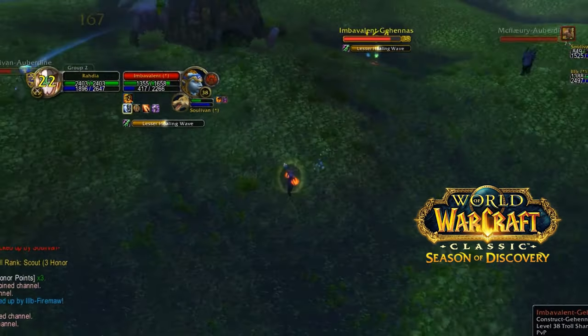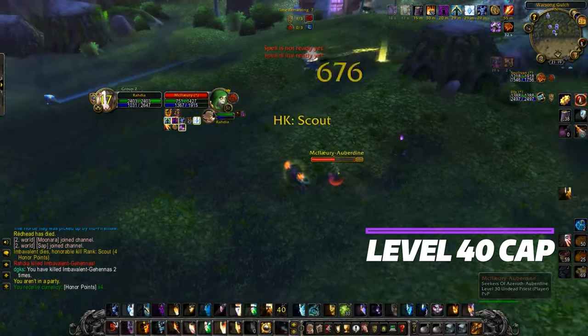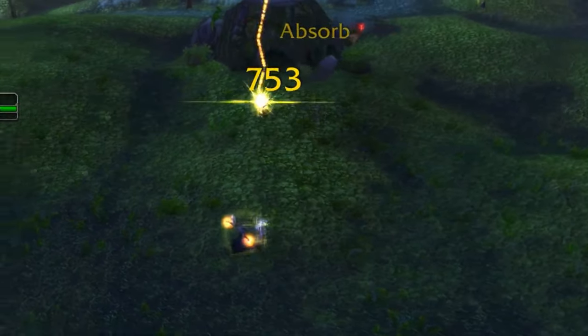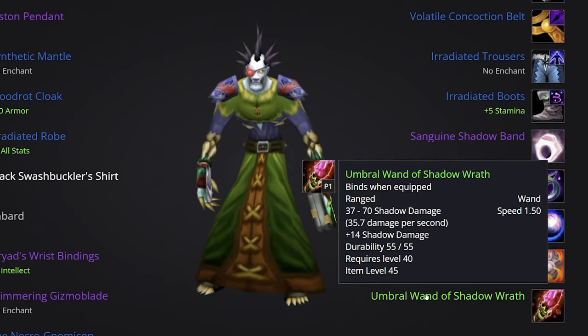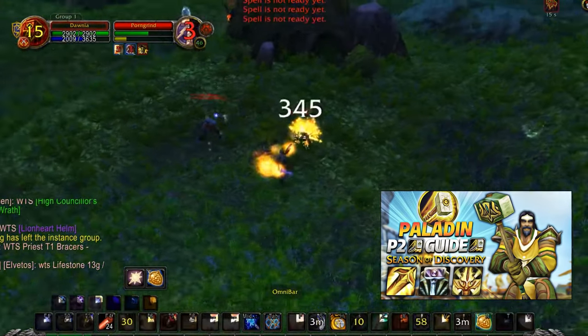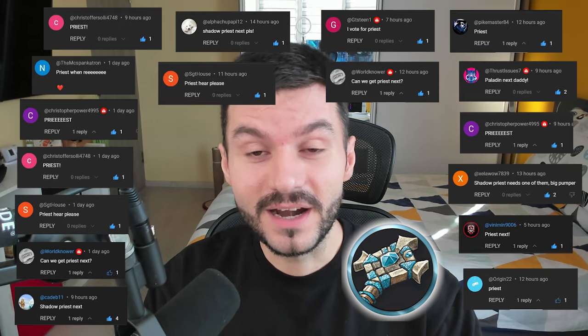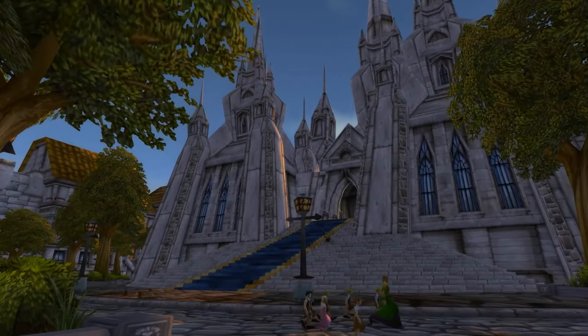Welcome back guys. Phase 2 of Season of Discovery might be live by the time you watch this. We are doing the level 40 guides for all classes, covering overall best in slot gear, updated professions, multiple talent specs, which runes to use, and some tips and tricks. Yesterday we covered the Paladin, the pride of the Alliance. Today you guys voted in large numbers for the Priest, the invoker of light and darkness, the bipolar class of Season of Discovery. Let me know in the comments which class you want to see next from the two remaining ones: Hunter and Warlock.